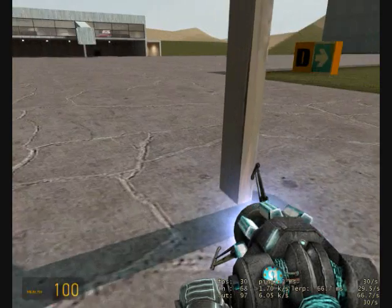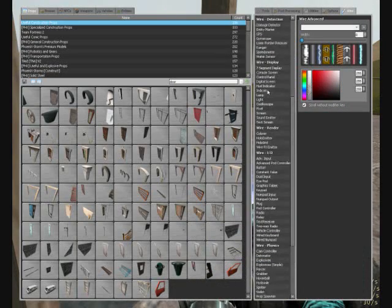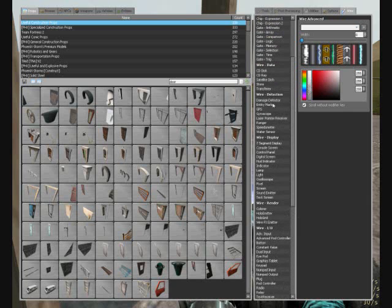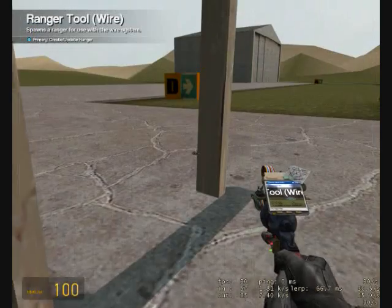Put that out there and freeze it. Then go into your wire detection and find Ranger. Set the range to 95 for this doorway, have default to zero checked, show beam if you want, and output distance checked.